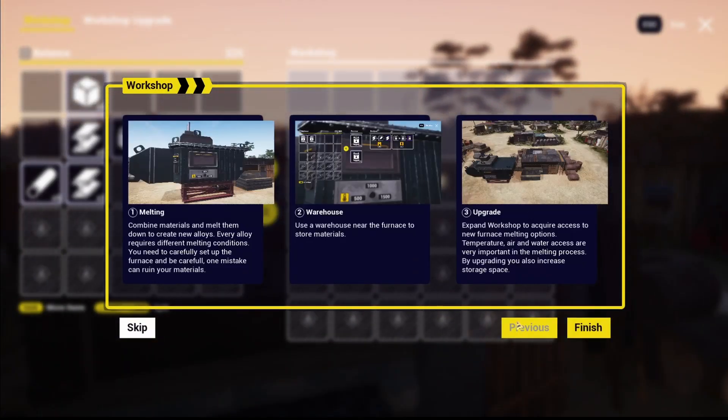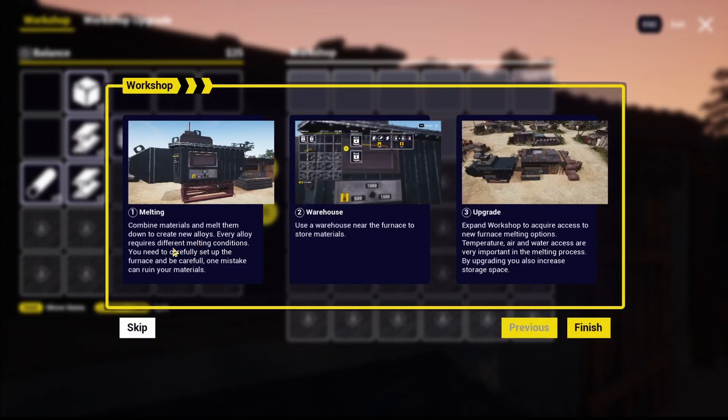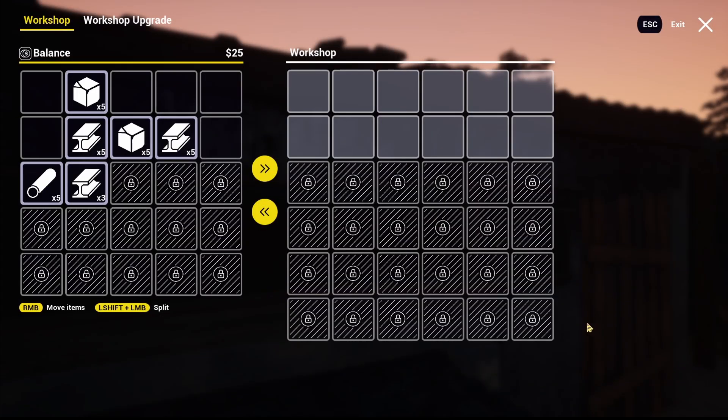Workshop built! So you can combine materials and melt them down to create new alloys. Every alloy requires different melting conditions — carefully set up the furnace. One mistake can ruin your materials. Use a warehouse near the furnace to store materials. Expand the workshop to access new furnace melting options. Temperature, air, and water access are very important in the melting process. Upgrading also increases storage space. Interesting!